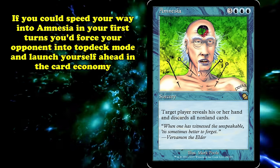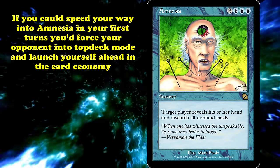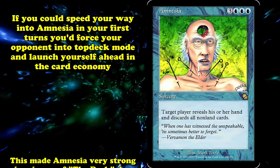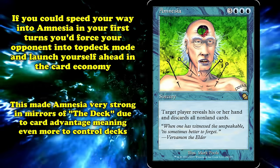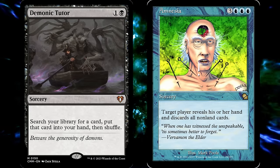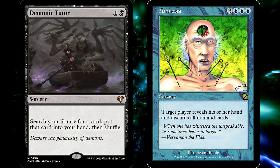If you could turbo into an Amnesia in the first few turns, you'd essentially force your opponent into topdeck mode and put yourself way ahead on card advantage. This made Amnesia particularly backbreaking in the mirror, where card advantage meant even more than usual. While the deck only ran a single copy of Amnesia, it was searchable with Demonic Tutor.